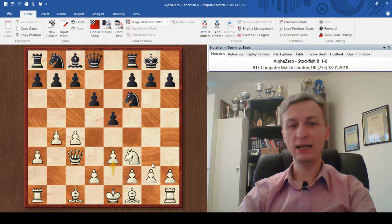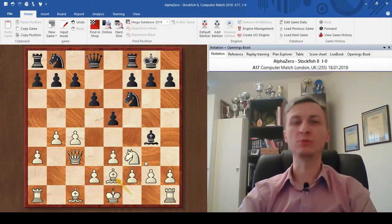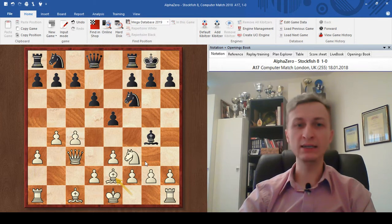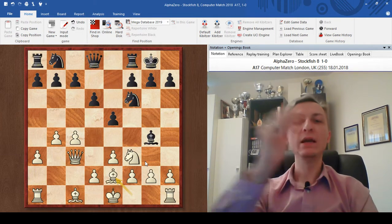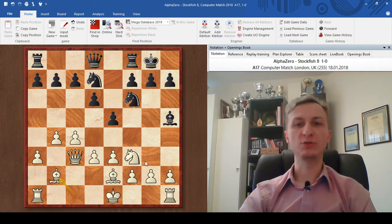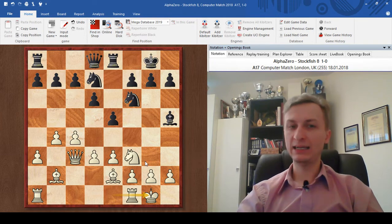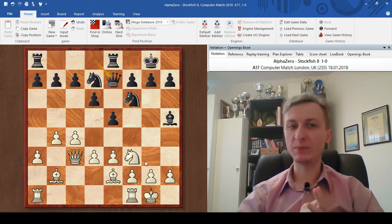Grabbing some space with b4, playing e3 preparing to castle. Bg4, Bxe2. Then Bh5 — a slightly weird move by Stockfish; you're not supposed to move pieces twice in the opening. Bishop goes to h5, d3 — white puts a pawn close to the center to prevent e4. Now bishop goes to b2, rook to e8, and white castles. I already believe that white is much better here, for the simple reason white has two bishops, and I don't see decent compensation for that positional sacrifice.